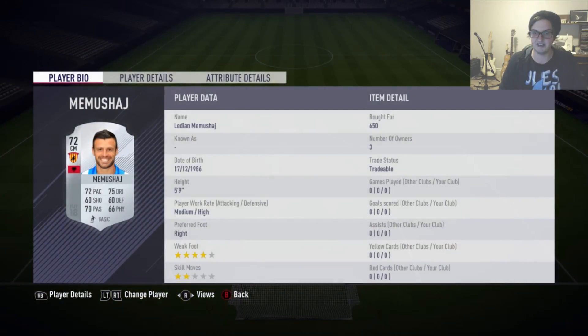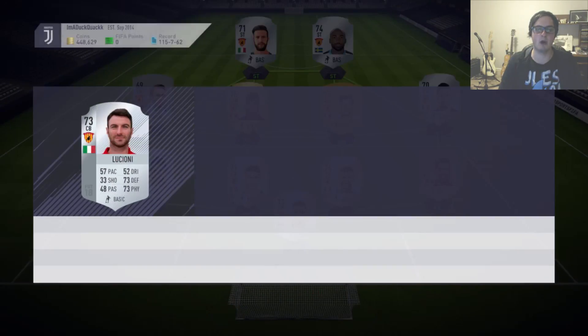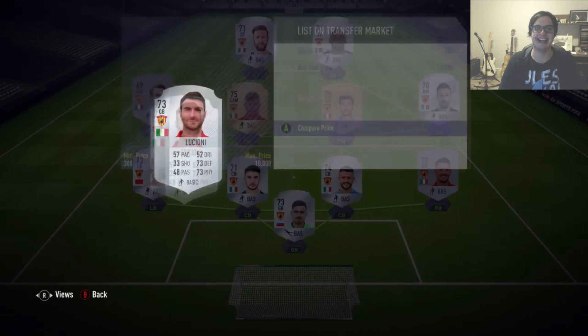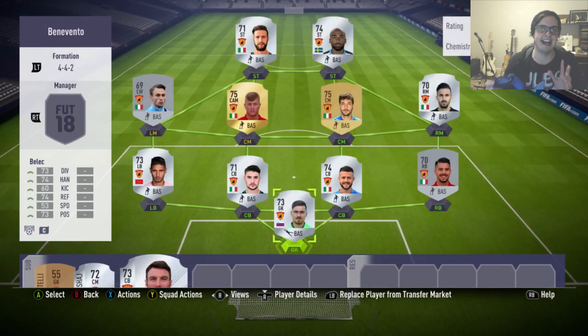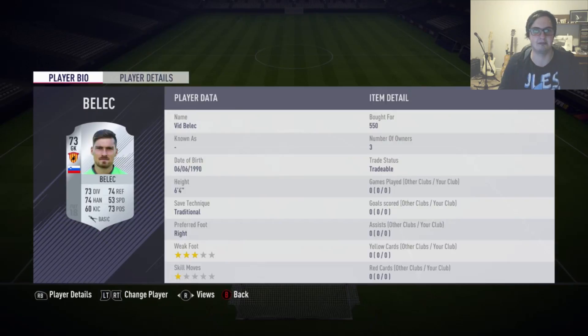We've got two on the bench here: a 650 centre-mid, and a really expensive centre-back at 1,500 coins. I did spend a while monitoring this guy's price before I pounced — it was a few hours back and he hasn't budged. I just wanted to get it and know I'm safe. I don't advise you guys spending that much on your players, but I just wanted to make sure I had them all because I want to complete this SBC.